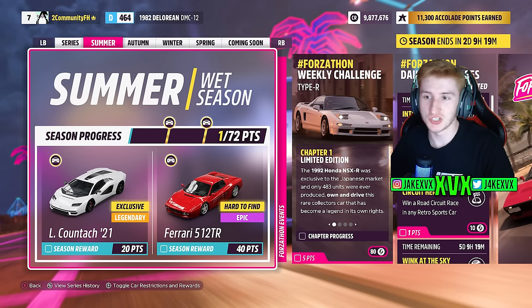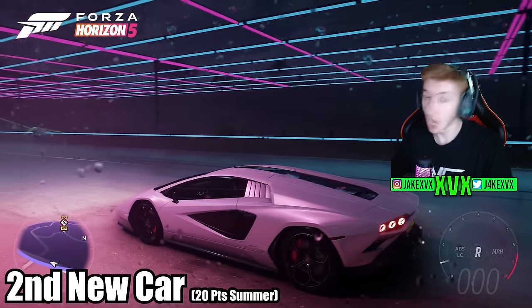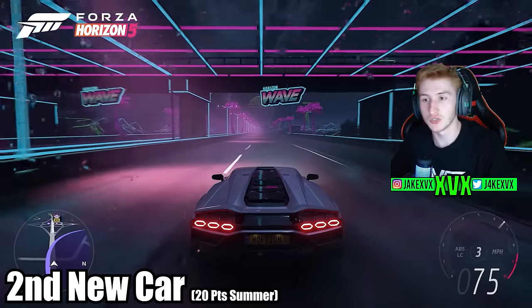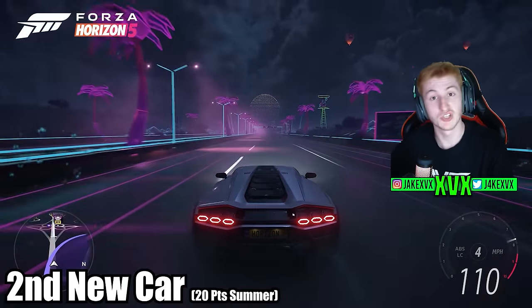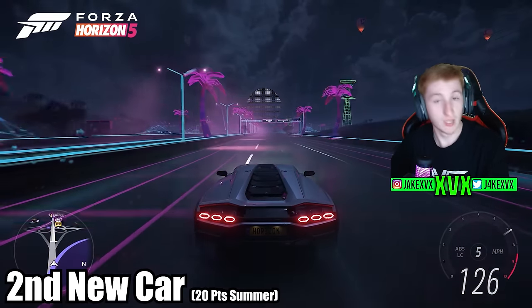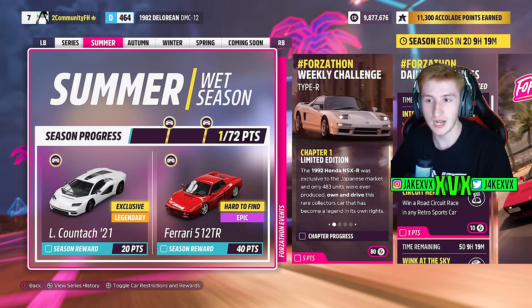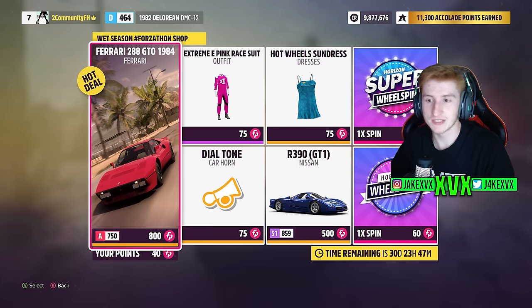Now onto the first week, which is summer. For 20 points, you can get the next new car, the Lamborghini Countach from 2021 — this is the car that we predicted over the past couple of weeks. I've got a bit of gameplay of this car as well. For 40 points, you can get the Ferrari 512 Testarossa, that is not a new car. The Forzathon shop has the Ferrari 288 GTO, the Nissan R390, Hot Wheels sundress, a dial tone horn, and an Extreme E pink suit.